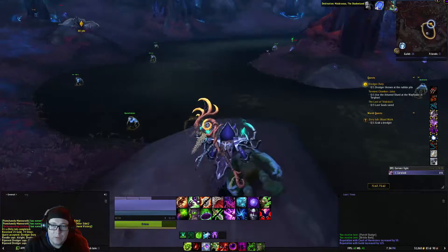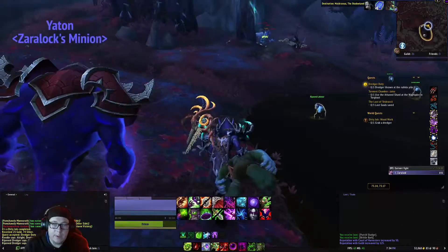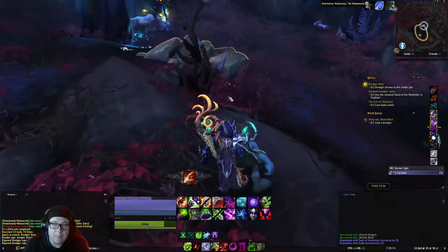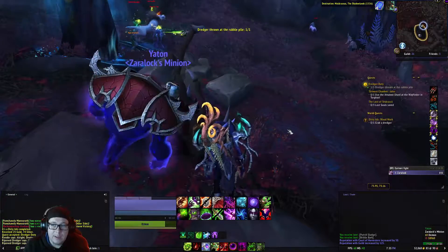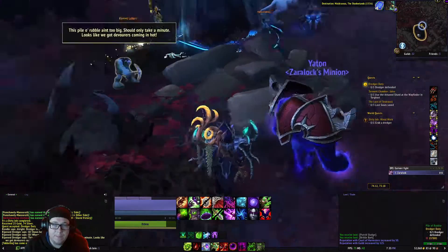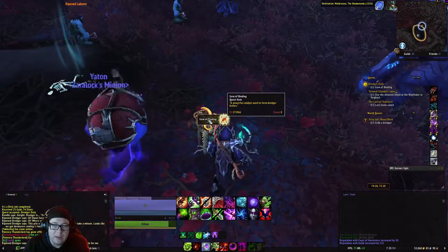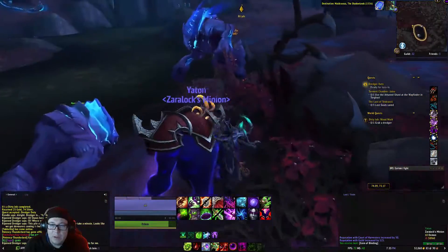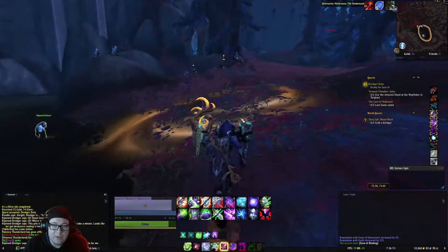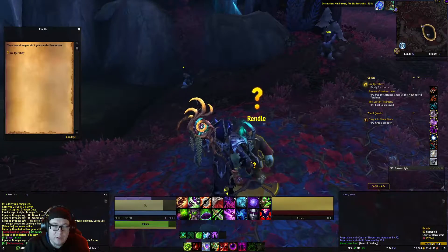Now we need to throw him at a rubble pile right here. We're going to make our way over very slowly. Then once we get here, we can click that, and now it's going to have us defend him. In my case nothing really showed up, but once he's done, click on that, get the gem, and make our way back to turn in the quest to Rendal.